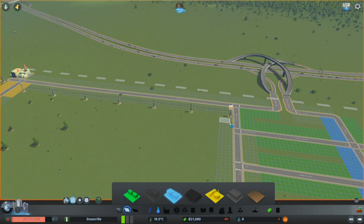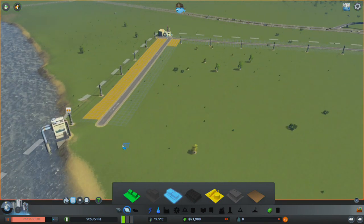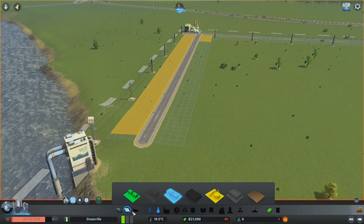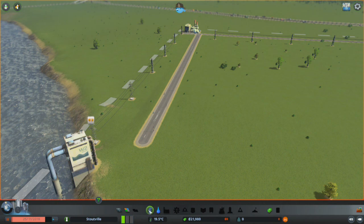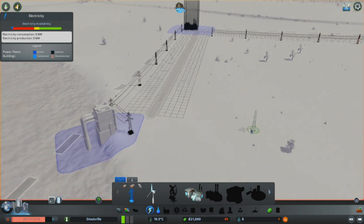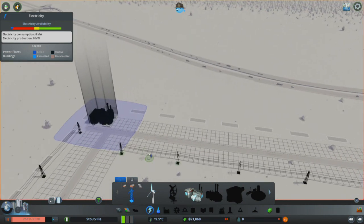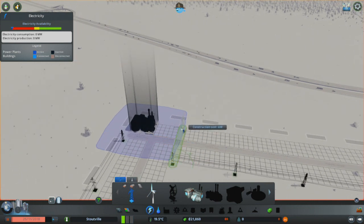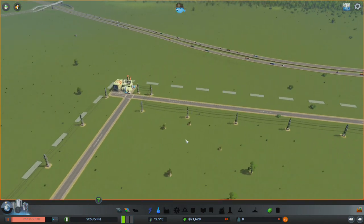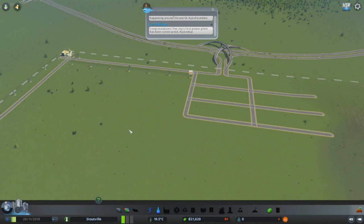Let's go ahead and do commercial here. Are we still getting this whole power issue thing? I don't understand this. Why isn't... there. Are you good now? I don't know. Too short. So let's go like that — that work? Unpause. That might help.